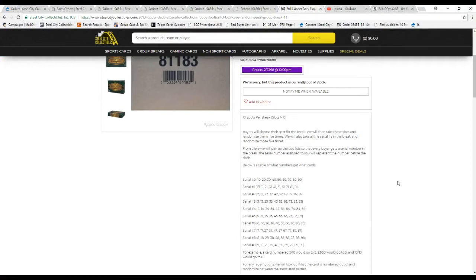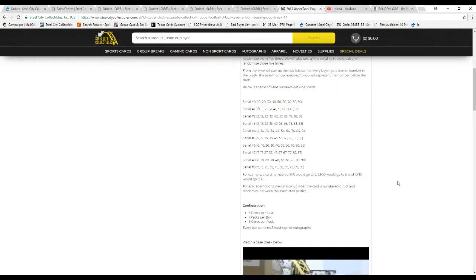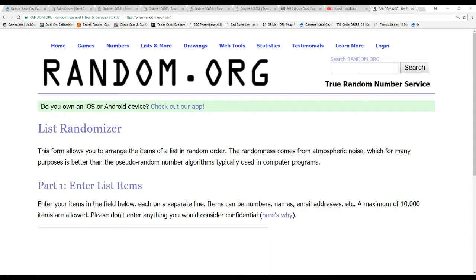The number assigned to you represents the number before the slash. So card five of ten will go to five. Twenty-three fifty to three, and ten of ten to zero. If there happen to be any Redemptions, they will be expired, but we will still randomize them between the appropriate slots.